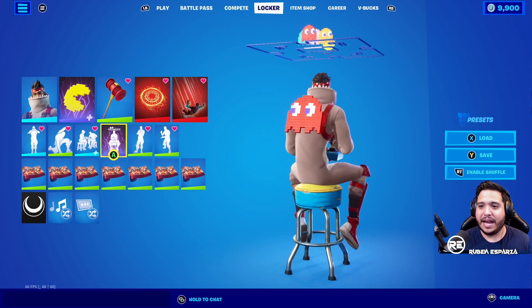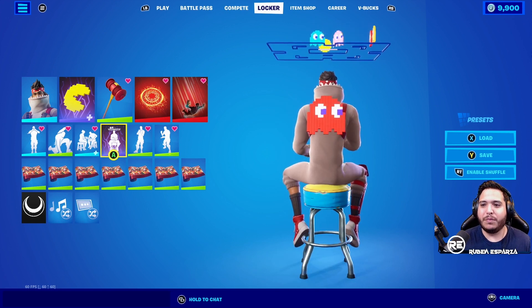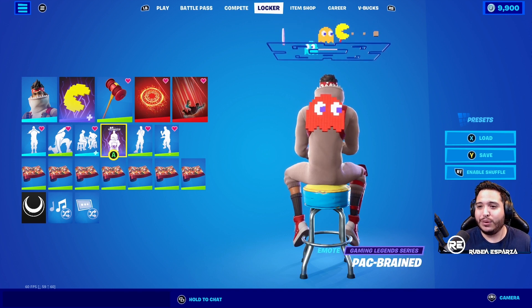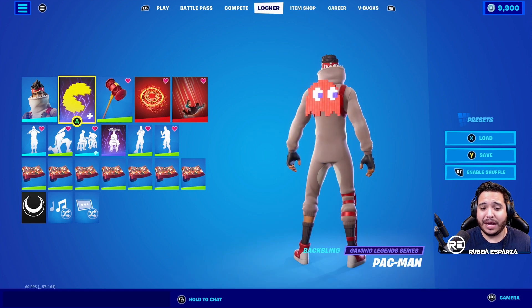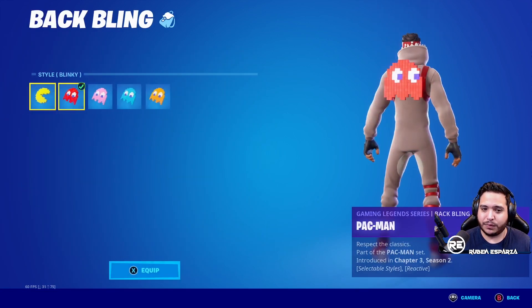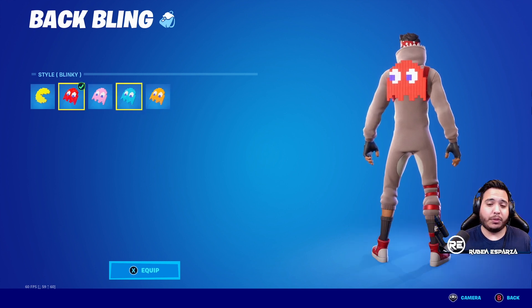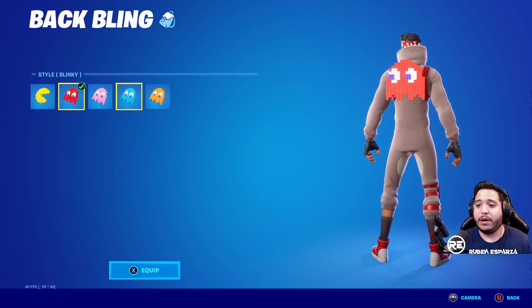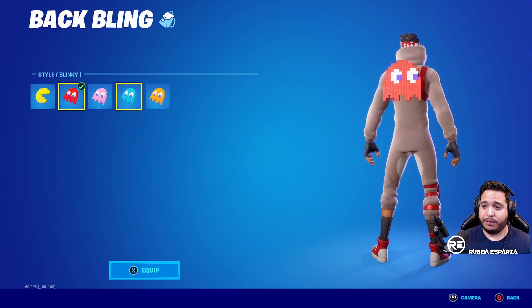I would give the emote a 9 out of 10 — very very cool, very visually appealing, so much going on. I know it's a continuous loop but really really good, really exciting. The back bling — you get five different edit styles for 500 V-bucks, you get some great reactivity, it looks good as you're playing, and it's very minimal, very sleek. Good animations. I'd give the back bling a 9 out of 10. For what you're getting for 500 V-bucks, you get a great deal and a lot of different options to pair up with different outfits. If you're a Pac-Man fan — even if you're not — this is something you definitely want to grab.